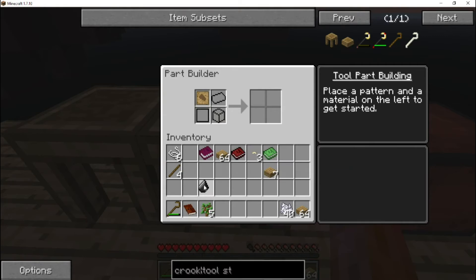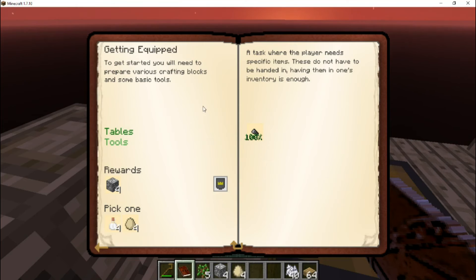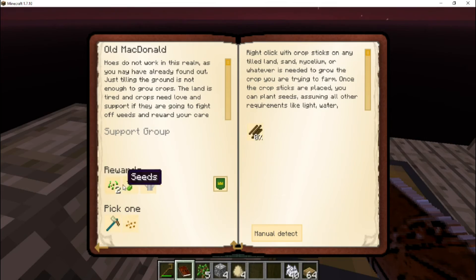We can claim our reward now. We get to choose between items — there's aluminum ore, which would be nice. Then we pick one: either a milk bottle or eggs. Eggs might give us a chance of getting chickens, and I don't know how else we'd get chickens. Let me choose eggs. We also got string, and it looks like there are sheep spawn seeds, sugarcane seeds, a rainmaker, a spawn for getting cobblestone, crop sticks, potato seeds, and lettuce.